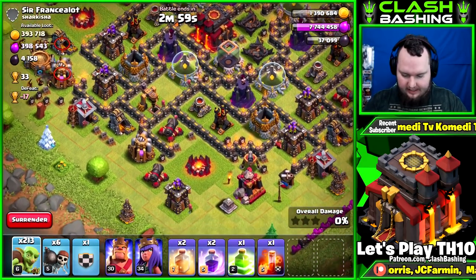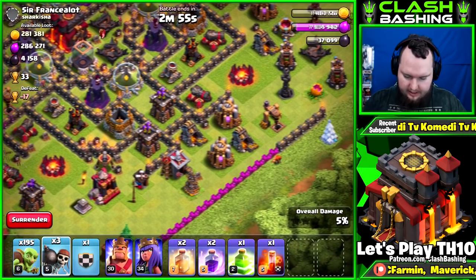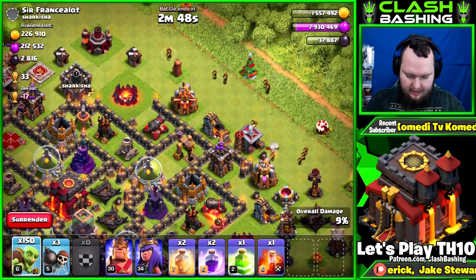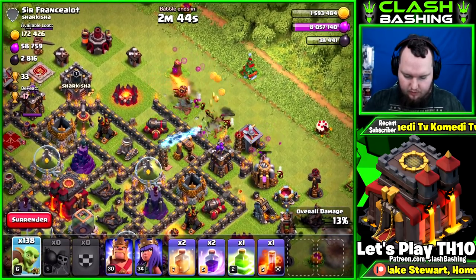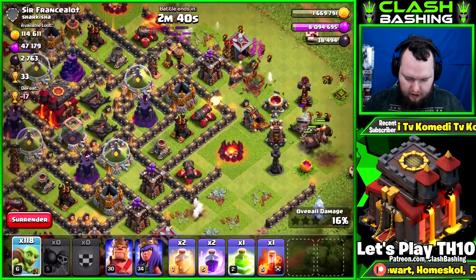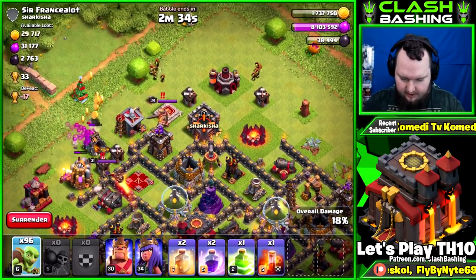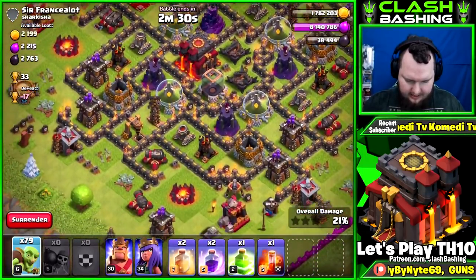Another quick dead base and we're just going to go in with our goblins and get a bunch of easy loot. The nice thing is since we have a barracks down, goblins are taking long enough that we're getting giants in the clan castle almost every time, which is lovely. Wall breakers in there — they kind of miss but that's all right. Giants tanking those defenses up top.